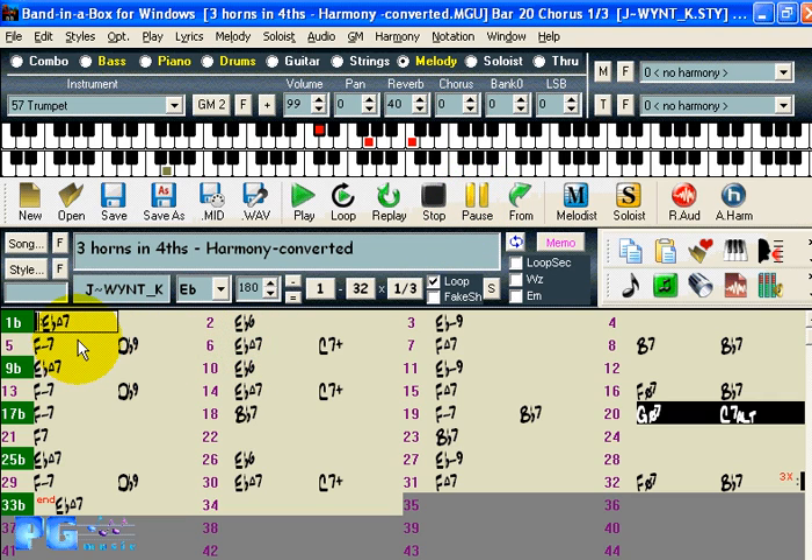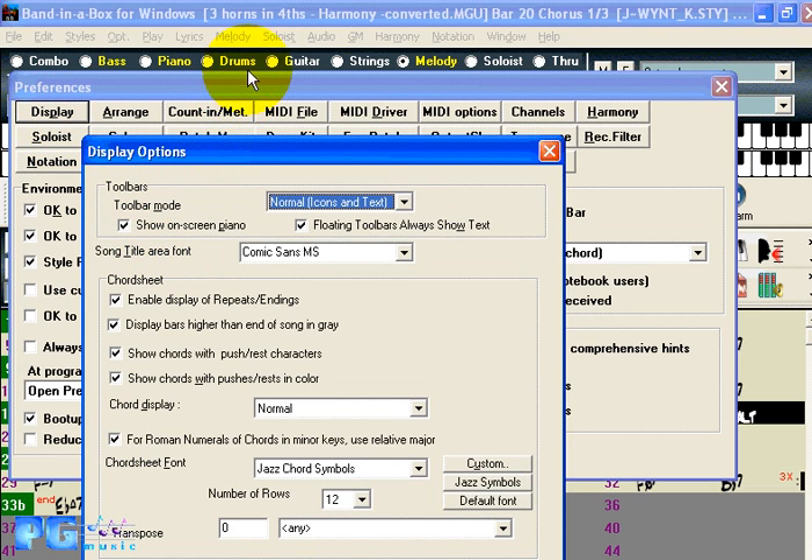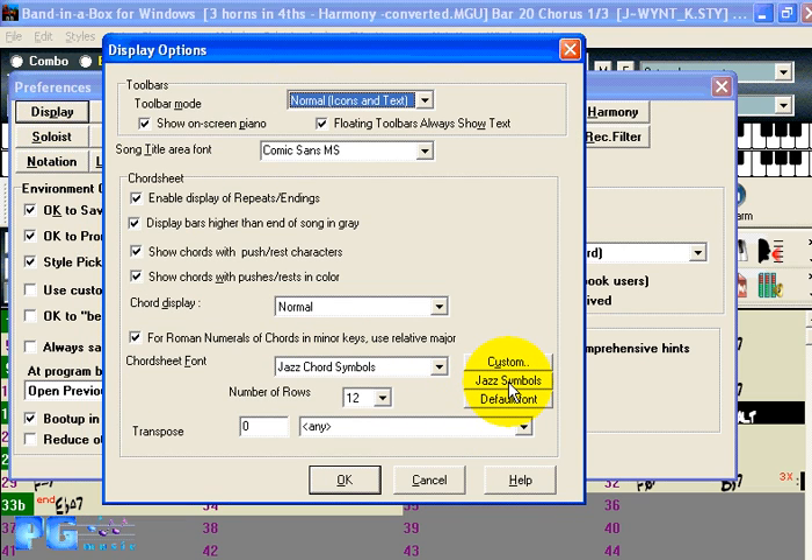First, you'll notice on the screen that we have the jazz chord symbol graphics displayed. That means for an E-flat major seventh you're going to see a triangle. For a minor chord you're going to see a minus sign. And for a flat seven, minor seven flat five you're going to see a circle with a line through it, and diminished, etc. By opening the preferences dialog and pressing Display, we can choose the option for jazz symbols.